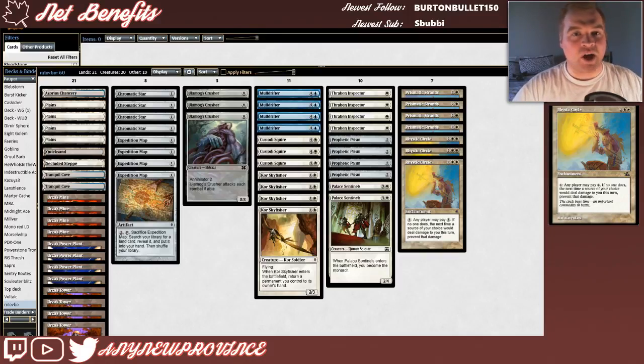I'm going to start breaking it down by talking about our fog effects first. We have Rhystic Circle, which is the namesake card of this deck. It costs two white white — a four-mana enchantment — and it has a crazy effect. You can pay one, and at that point any player may pay one. If no one does, the next time a source of your choice would deal damage to you this turn, prevent that damage. Basically, if you have more mana than your opponent, you can keep targeting that source of damage with your Rhystic Circle. They can't pay one enough times to get around the massive amounts of mana you're making with your Tron lands, and eventually that source of damage gets fogged out.